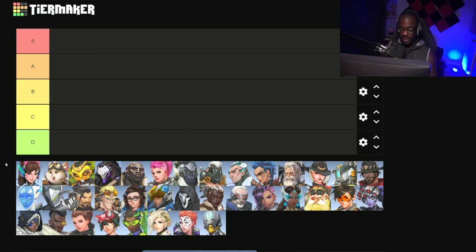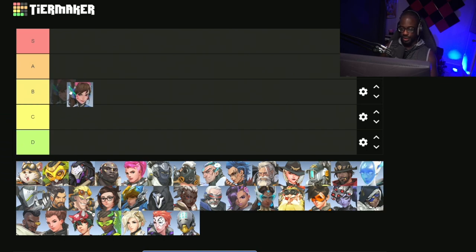Let's start off with tanks. First up we got D.Va. D.Va can be pretty strong, but currently the way the meta is right now, she really doesn't have a whole lot of usage outside of diving a few of the DPSers. She's going to sit comfortably at B tier. She is still pretty good and can create a lot of space and has a good amount of utility, but she just isn't better than a few of the other tanks on the list.